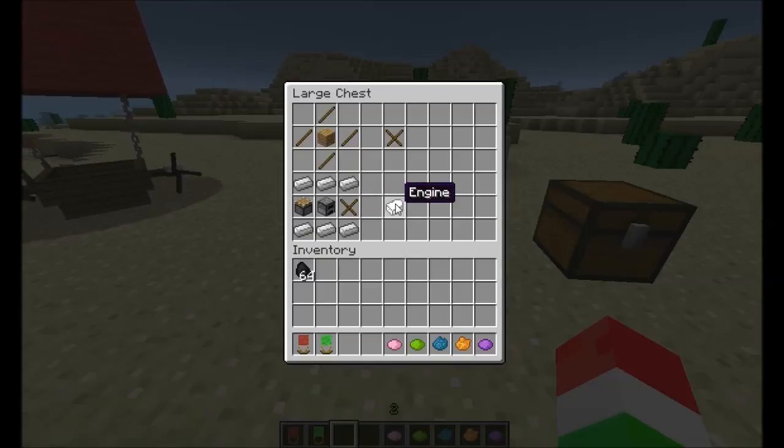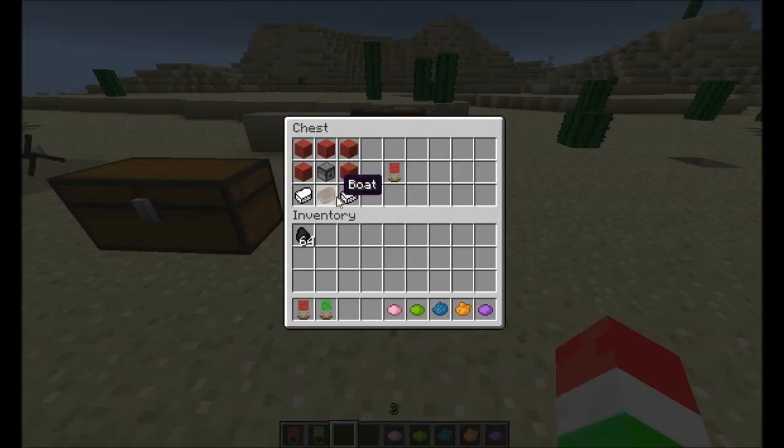Then you're going to need six iron ingots, a piston, a furnace, and the propeller, and that is going to give you an engine. You're actually going to need two engines, so you'll have to craft two of those.